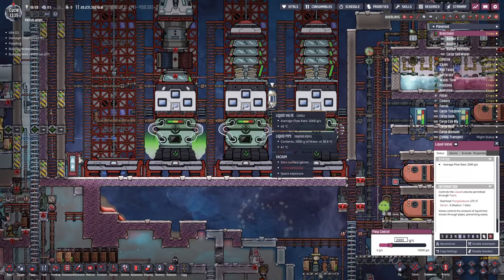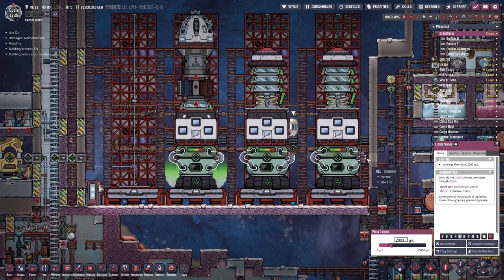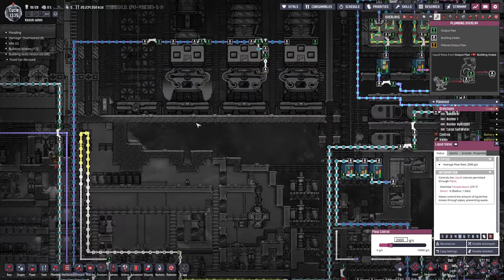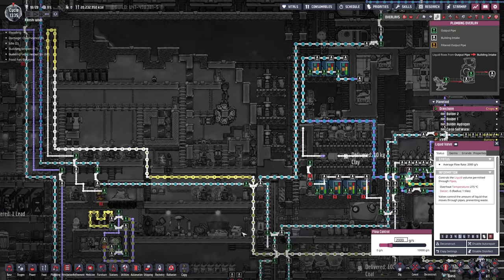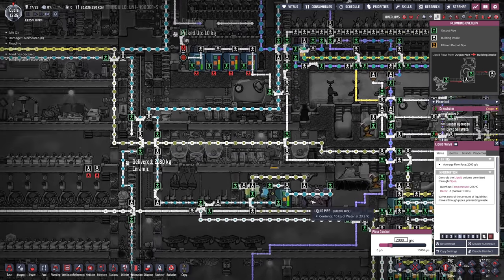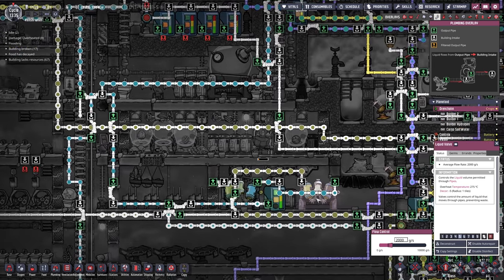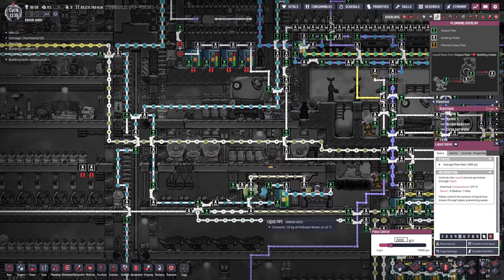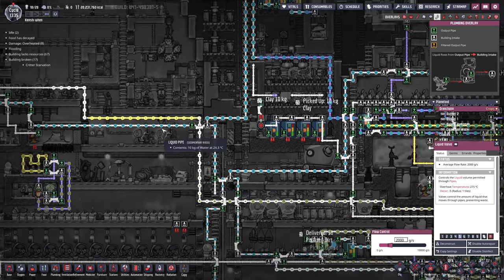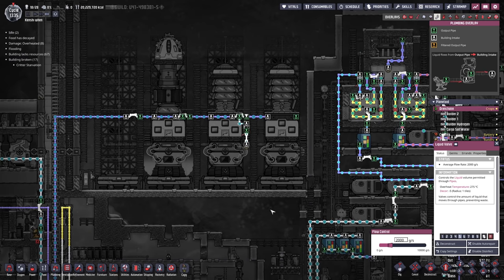We've got a little valve here limiting to two kilos per second. We've got that cold water coming from our filtered polluted water — that's the overflow on something. This doesn't make a difference as long as it chills down those capsules.